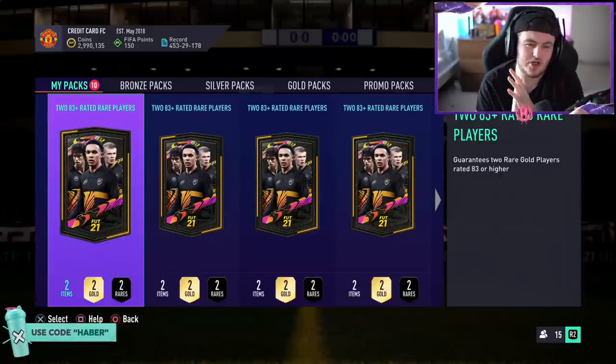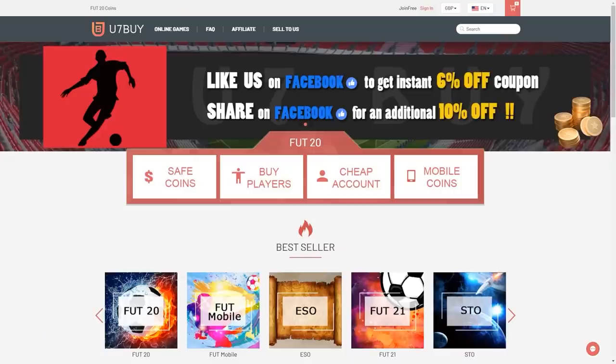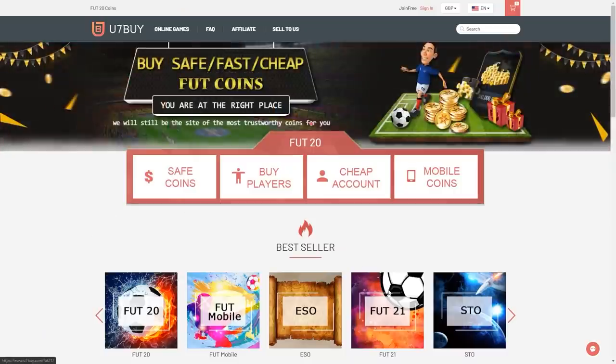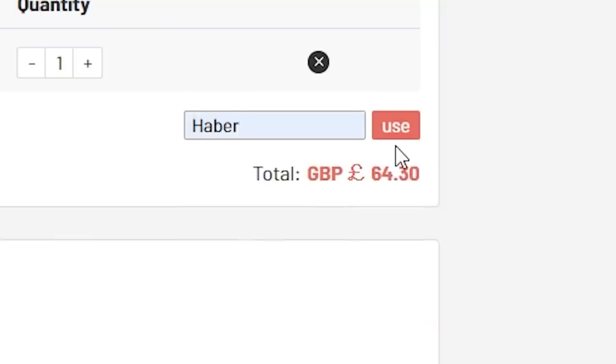Alright, so EA dropped 83 plus double upgrade packs, and we are going to open them and see what we can get. For cheap, fast and reliable FUT coins, check out u7buy.com — there is a link in the description — and use the code HABER to get yourself a discount on all of your orders.